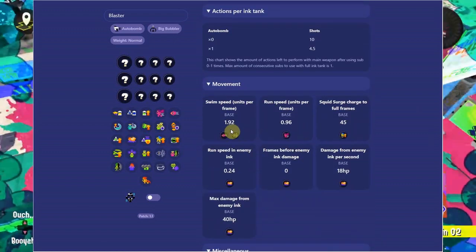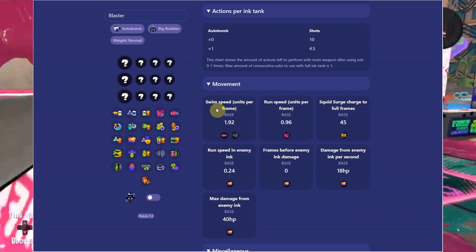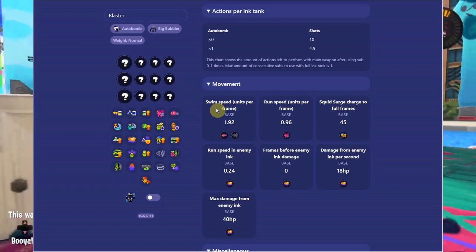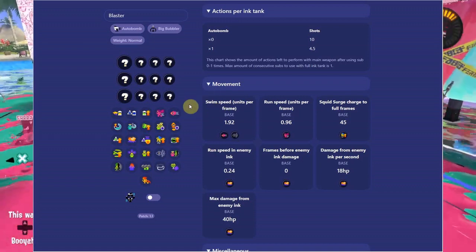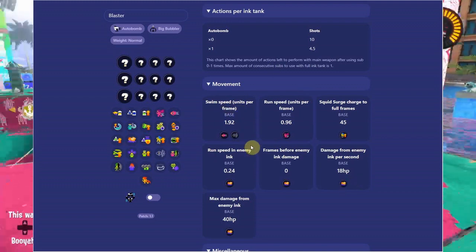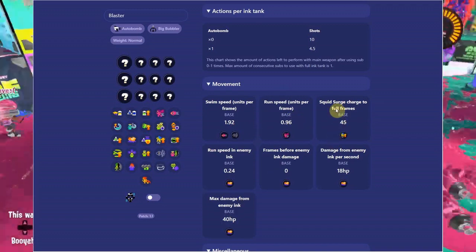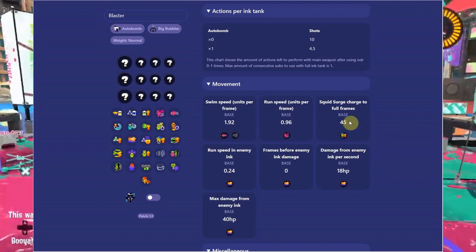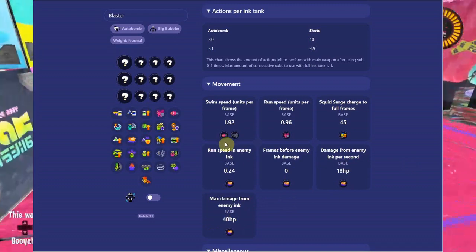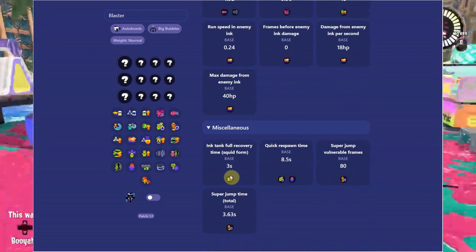Then you've got movement — swim speed, your base speed with ninja squid, with the weapon you're carrying. Every weapon has a different swim and run speed. Back line weapons like chargers have a slower swim speed while lighter weapons move a lot faster. You can see your base swim speed, super jump, squid surge frames, ink resistance, and damage frames — really cool stuff.